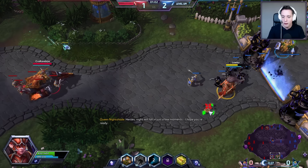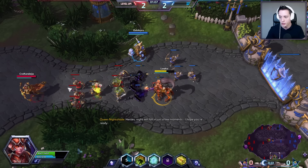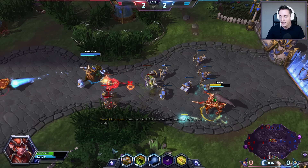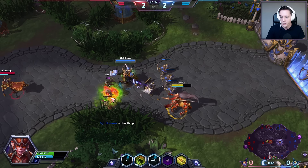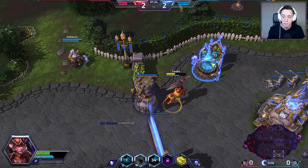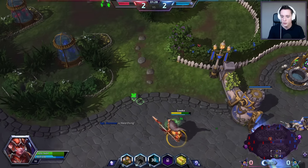Her damaging abilities really come from the damage over time that she applies with her passive trait. Every single damaging skill applies Nature's Toxin. Whenever I activate my Q ability, I will automatically also apply Nature's Toxin. Whenever I do a basic attack, I will apply Nature's Toxin and the same goes for my ultimates as well.